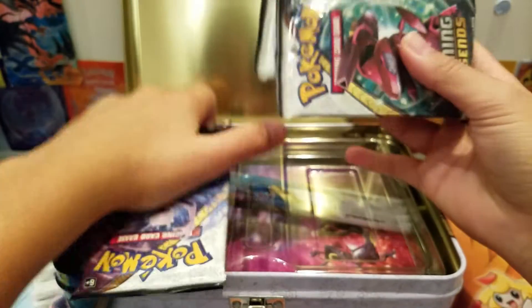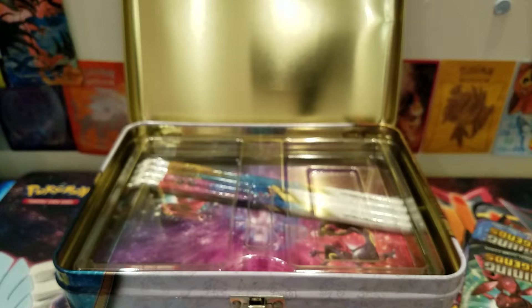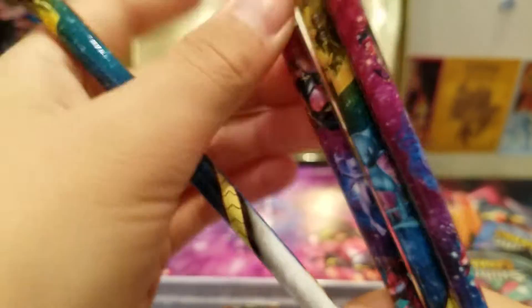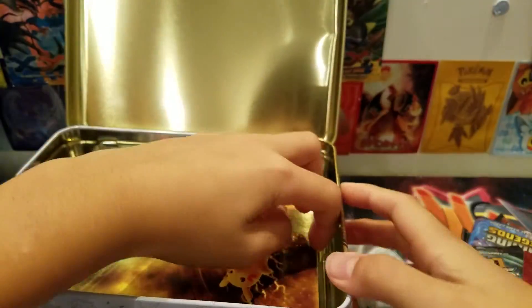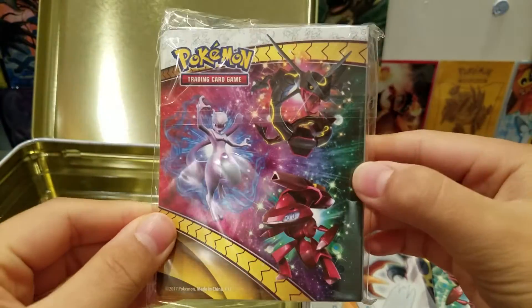Then we have five packs. Then of course we got some pencils — we got one that has a Pikachu with Mew, and then this one is Rayquaza, Mewtwo, and Genesect. I never use these pencils but it's a really cool thing to collect I guess. You got some stickers — got another one, oh Pikachu and Mew. Then we have the notepad, and last but not least we have this mini binder — just look at that.